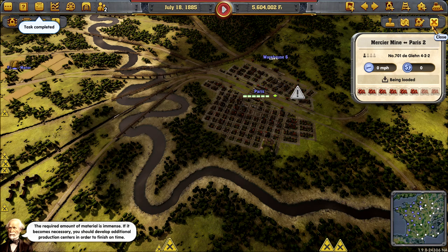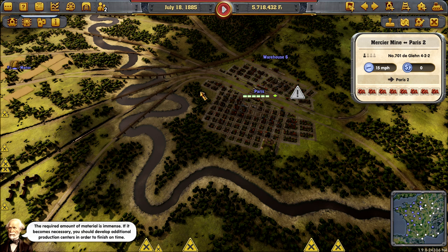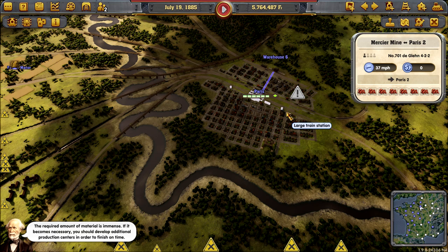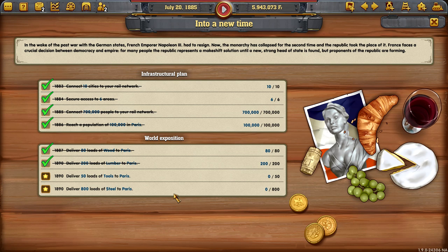The required amount of material is immense. Task complete, guys. If it becomes necessary, you should develop additional production centers to finish on time. Look at our Eiffel Tower! We have new tasks — we have completed the lumber. Now we have to deliver 50 loads of tools to Paris and 800 loads of steel. We have to do this by 1892. I was resting on my laurels a little bit there.